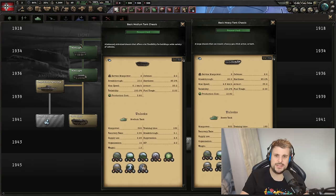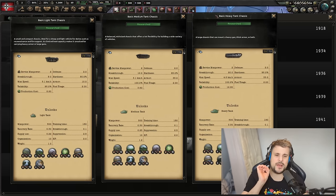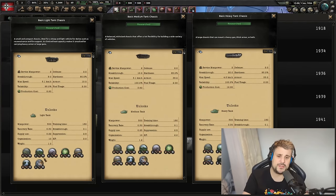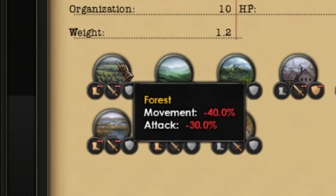Now let's look at terrain stats — something most players aren't even aware of. Light tanks are better in all terrain situations than mediums and heavies. If you're attacking into mountains or urban areas, light tanks will suffer fewer penalties. For example, in forests: a 20% attack reduction for lights, 30% for mediums, and a massive 40% for heavies. That's why if you ever make a heavy tank division and attack into forests, you're going to struggle significantly.